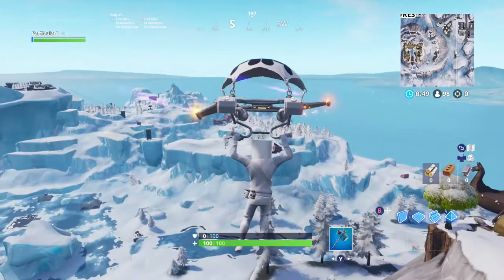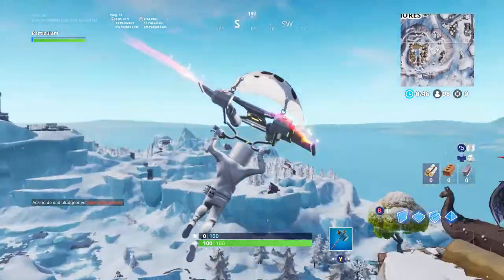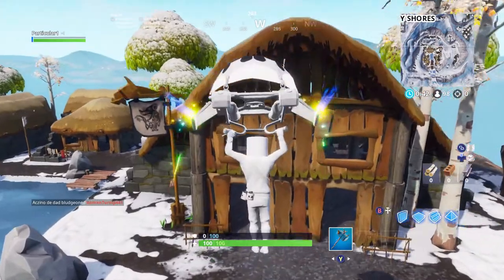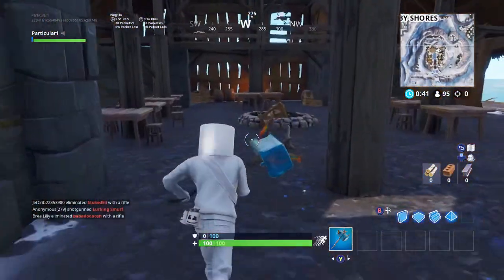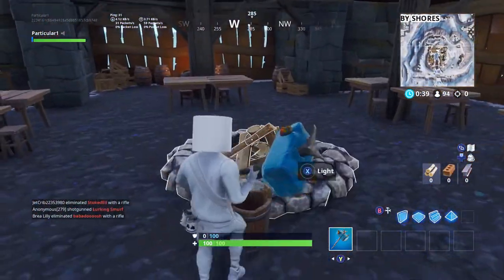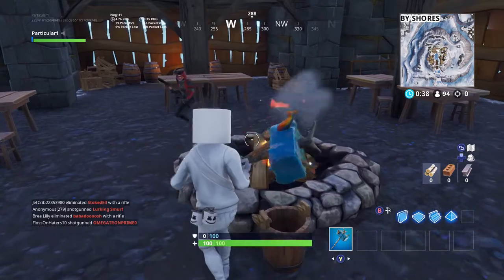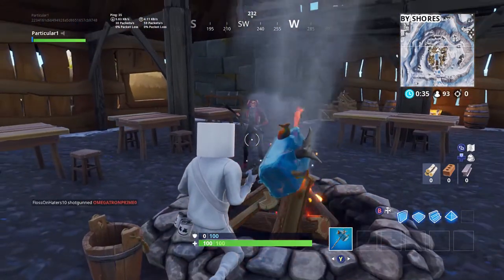You clicked on this video because of the campfires in Fortnite. The version 7.30 update brought the ability to light any campfire on the Fortnite map. All you do is go up to any campfire — I'll put a map on screen showing all the locations — and hold X. It'll actually light the campfire for free; you don't have to pay any wood.